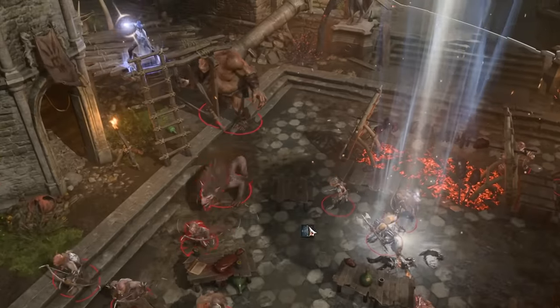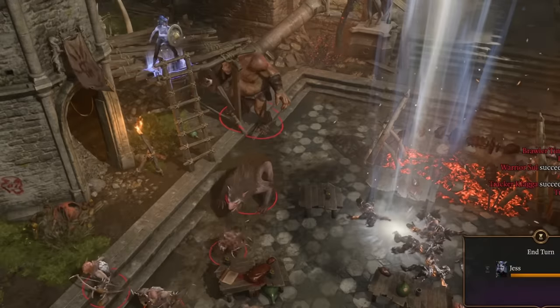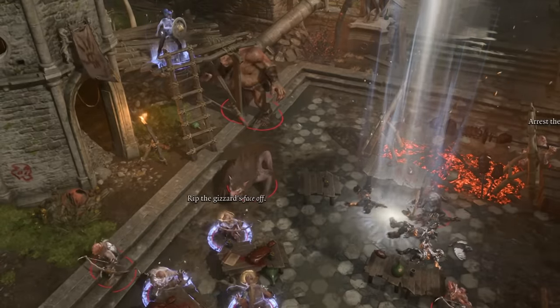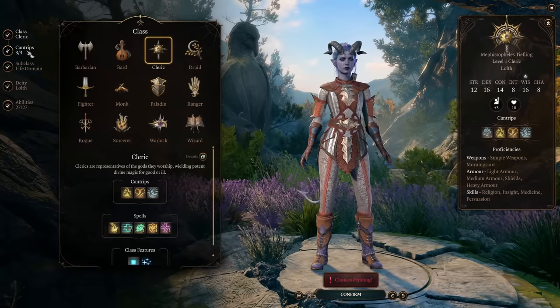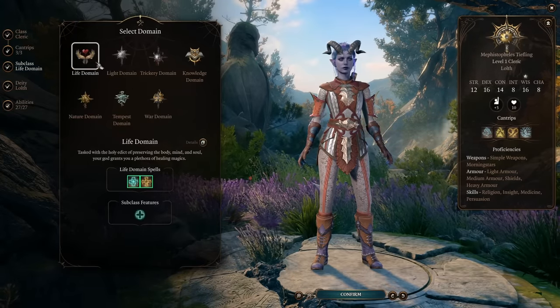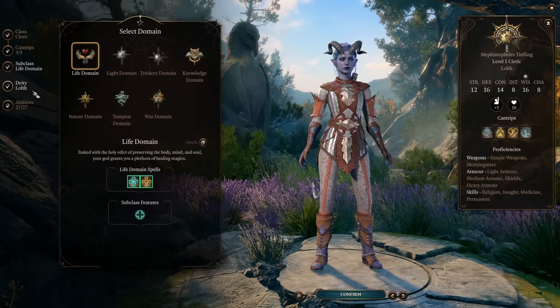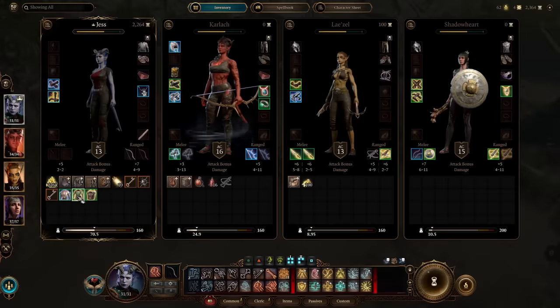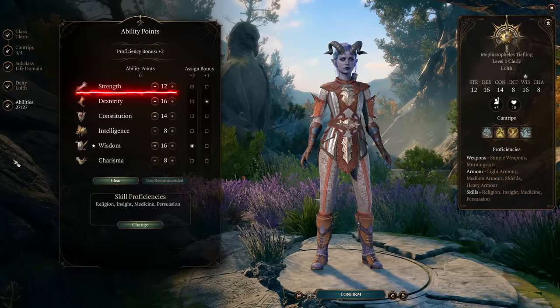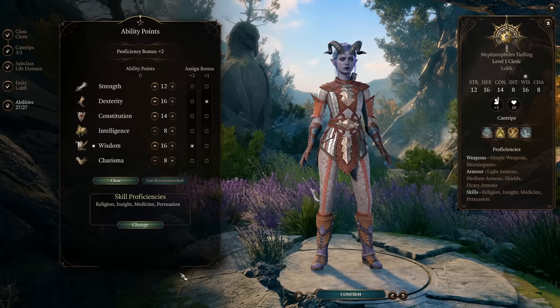This first build is not only absolutely broken, it's also really easy to put together because all you need is levels. You don't even need a weapon for this build. You're going to start off with your first level into Cleric. Pick whichever sub-domain you want — it doesn't really matter. I chose the Life Cleric because it gives me the option to wear any armor I want, as well as increase healing just in case I need to heal. You're going to put 12 points into Strength, 16 into Dexterity, 14 into Constitution, 16 into Wisdom, and leave Intelligence and Charisma at 8.